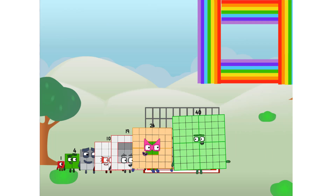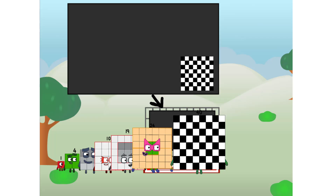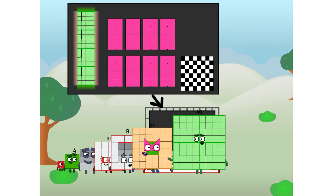There you are. This way — I've got so much to show you. I am 40. And I can be a strong square, a chessboard, a super rectangle, eight octoblocks, or even a super cube.